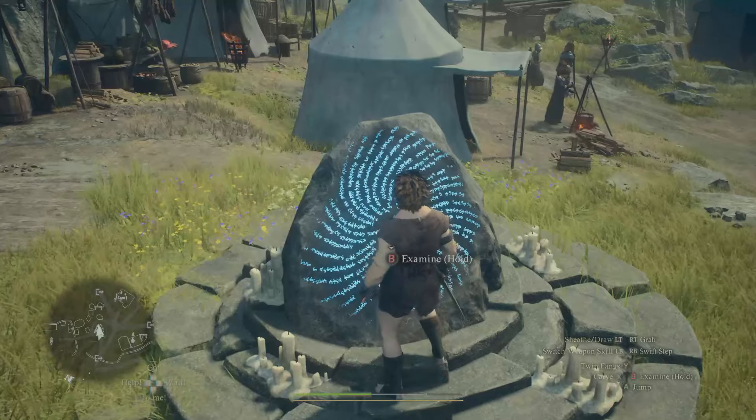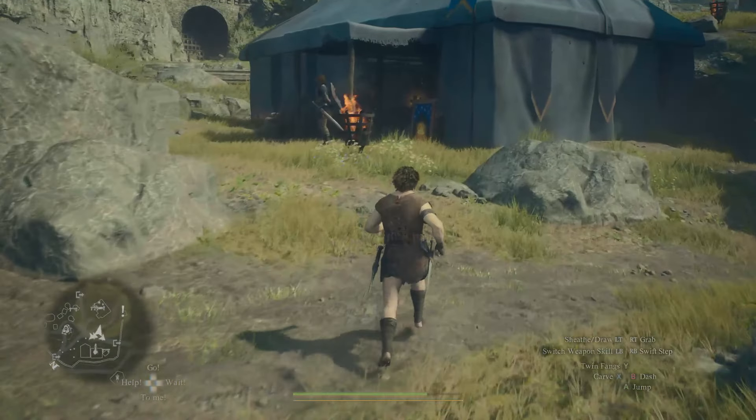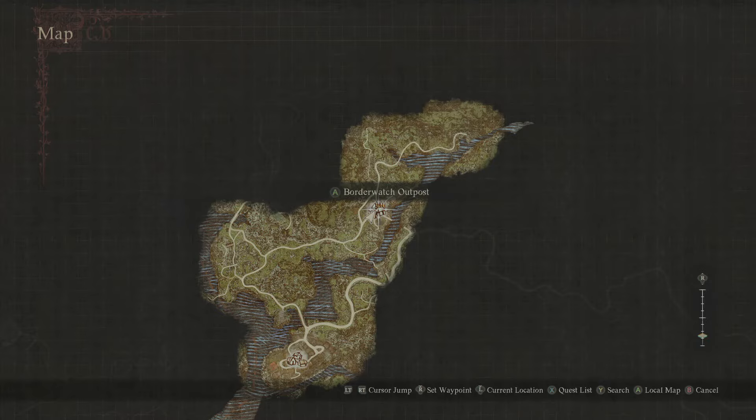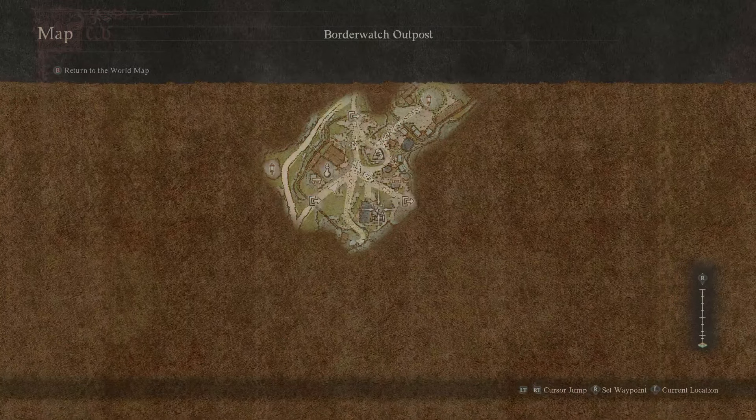You can grab these very early on, pretty much near the start of the game. You're just going to have to do the prologue and then make it to where you start to unlock your pawns in the first kind of settlement area.